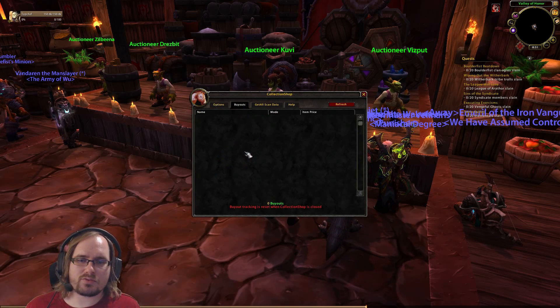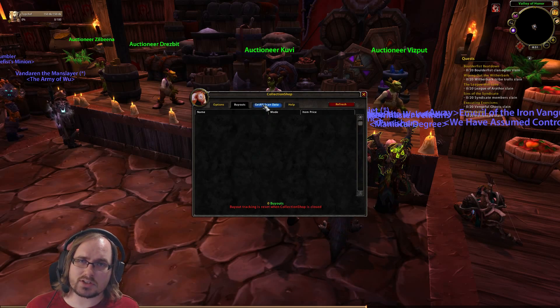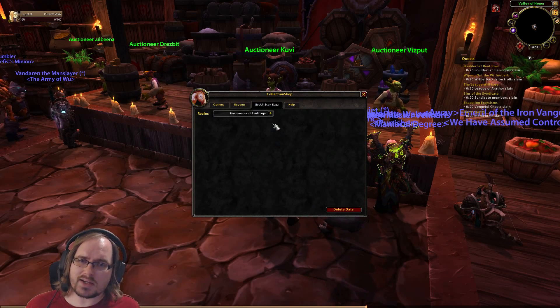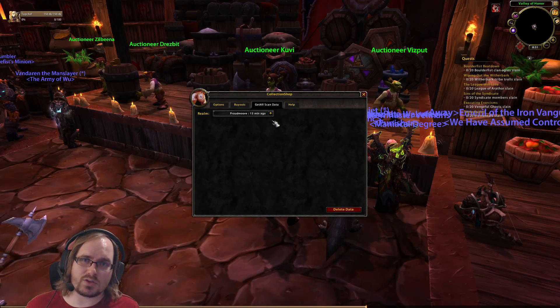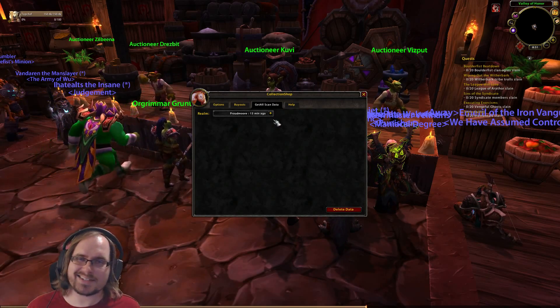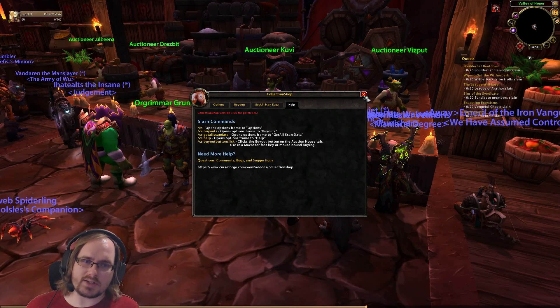The next tab keeps track of the buyouts that you've done while you're using Collection Shop. The next tab shows you the last time that you have scanned your particular realm. I scanned this one about 13 minutes ago. And then finally we have a help tab with some of the commands in here.